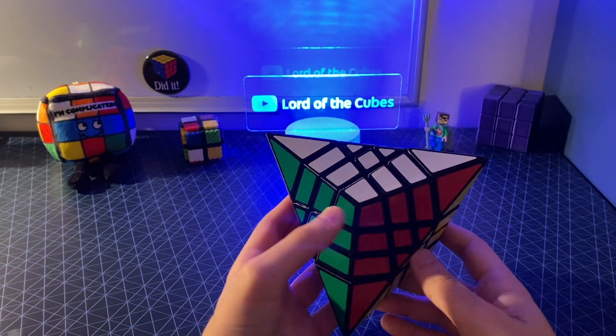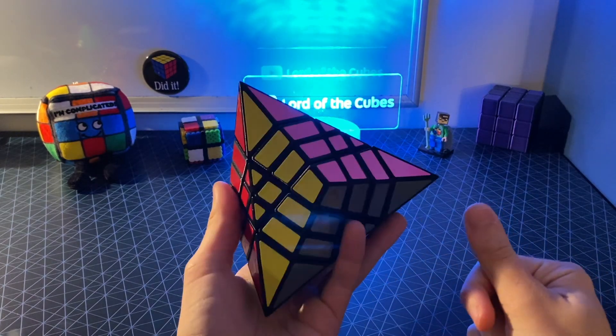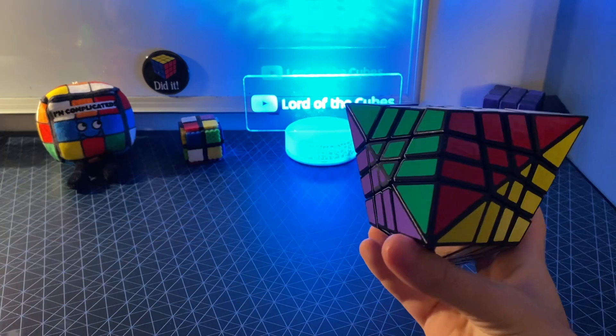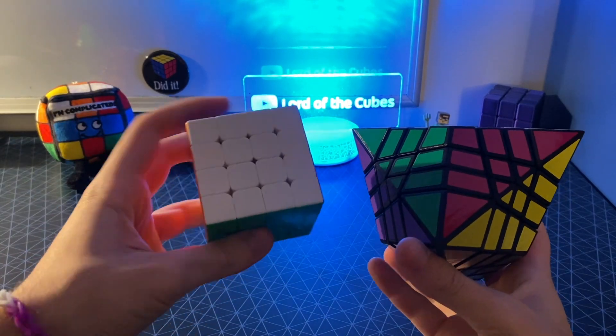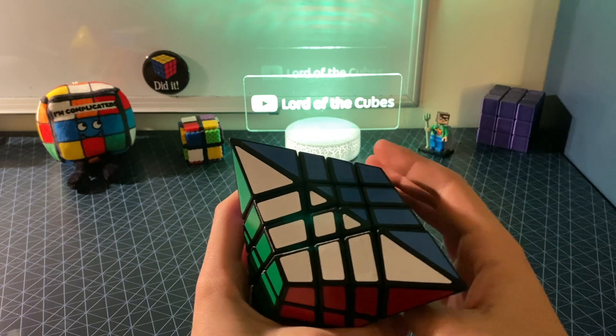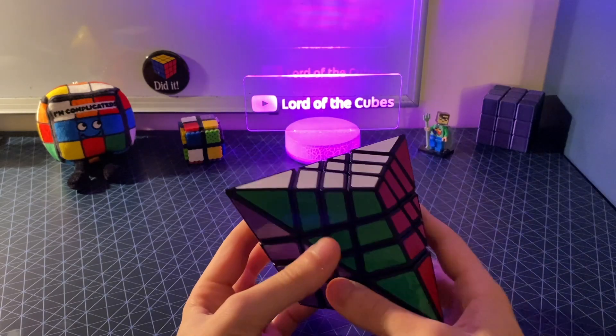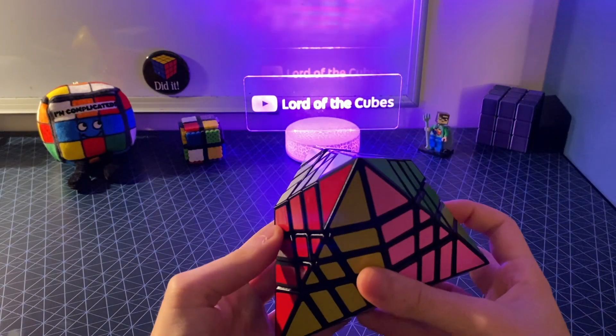Solving this is actually basically the same as a 4x4 supercube, in that every piece on this puzzle is unique. It's not like a 4x4 where all these centers are the same no matter how I turn them. Even these two centers here, which look identical — if you swap their positions, they'll actually be flipped, so you'll be able to visibly tell the difference. I actually really enjoy solving this, unless I get PLL parity.